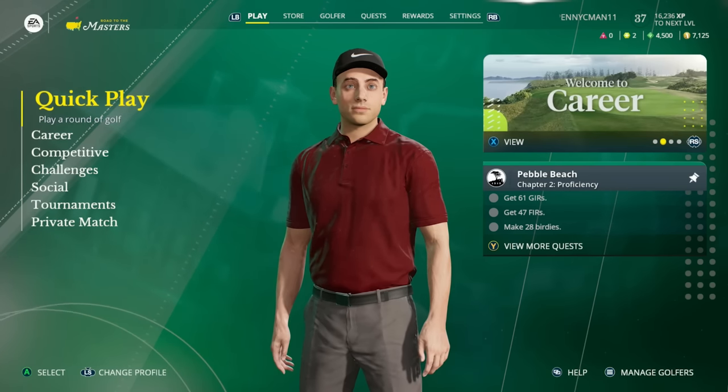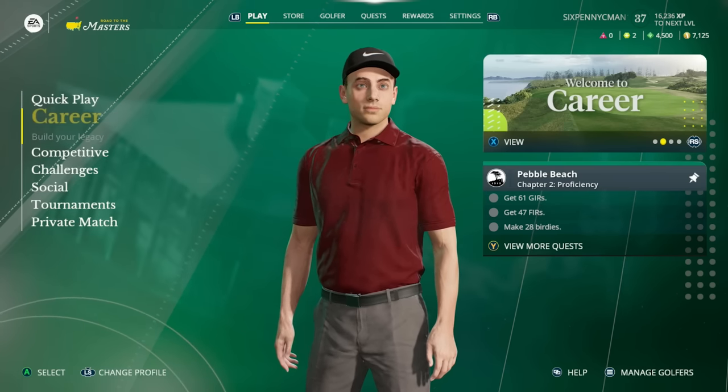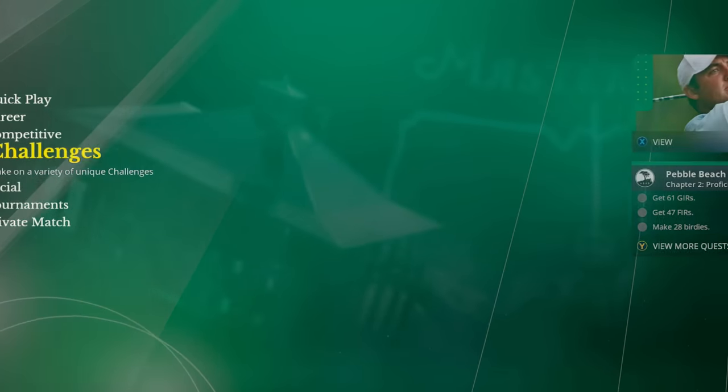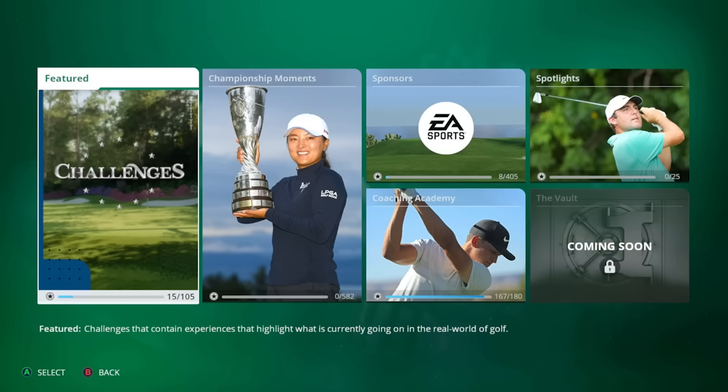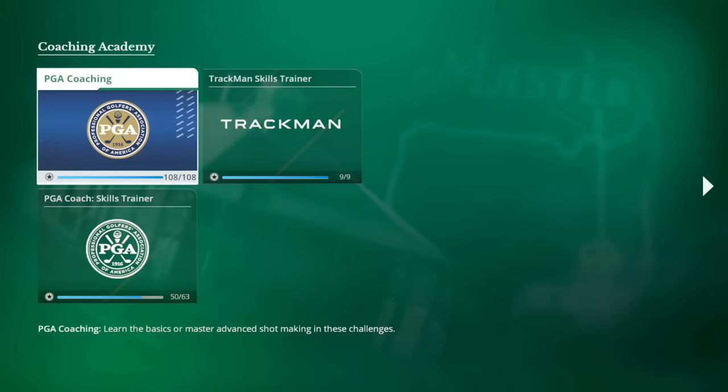After you load up the game and create your golfer, the best place to actually start is in the Challenge section. That's where you can find the tutorial in this game — specifically in the Coaching Academy within the Challenge section. There are 180 different stars you can earn across the challenges. In the Coaching Academy you have PGA Coaching, the TrackMan Skills Trainer, and PGA Coach Skills Trainer.